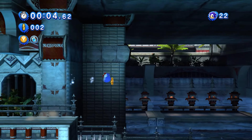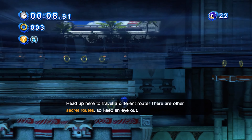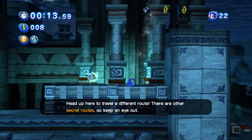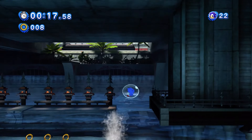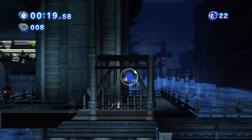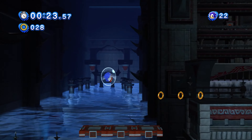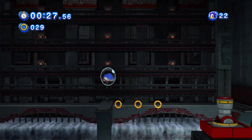I know it doesn't really look like it - it looks more like Ocean Palace right now, but it kind of combines elements of both of them. I'll gladly do that. Oh, messed that up. I believe that is actually a way to get a red ring on this route - and oh my god, that actually worked! This shield is so unbelievably helpful.